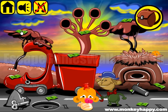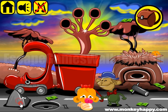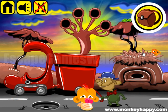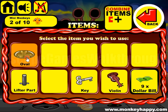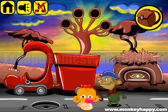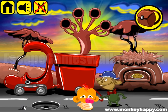We are playing Monkey Go Happy, stage 611. As always, we start by collecting items all around here, and then we have both parts of an oval to put here and try to open this door. To open this door, we have a hint written on the road — it's 4, 2,